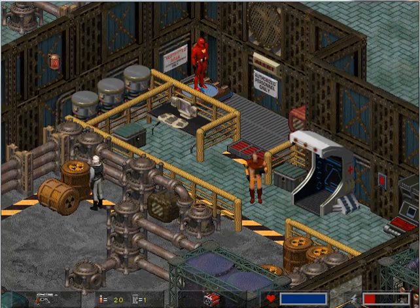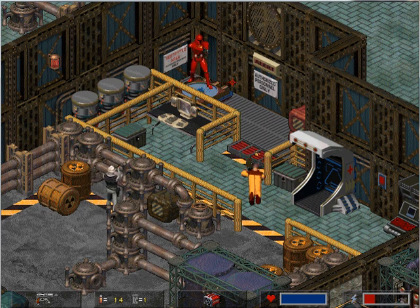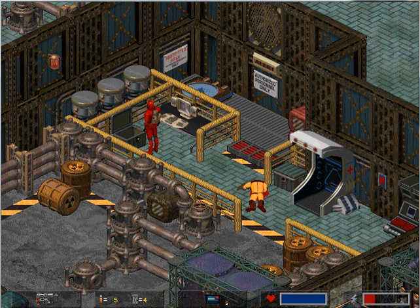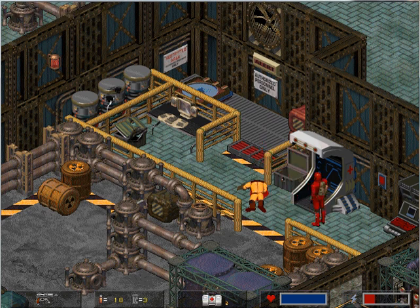And there we go. You play a nameless guy in a red suit. You're not supposed to be here — that's the amount of interactivity you have with things. You can look at most computers; they have things to say. You can blow up just about everything. This right here is a health station — step inside, heals you up. Very useful.